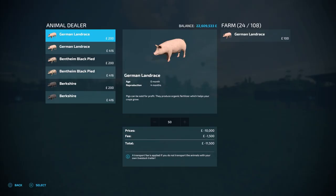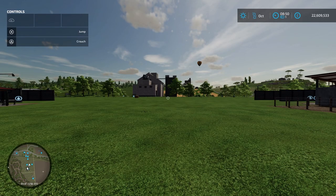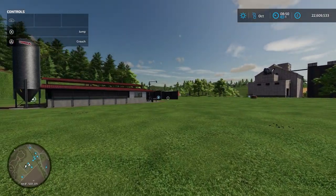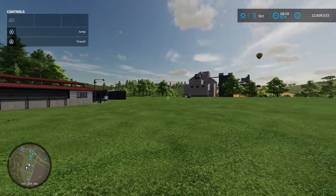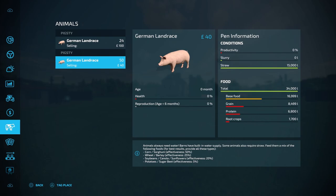Moving on to making money from pigs — if we look at prices you'll see two different priced pigs: one is 200 pounds and the other is 416 pounds. The difference is because they are different ages: the 200-pound pigs are zero months old and the 416-pound pigs are six months old. I've spent the same amount of money on each type in separate pigsties. I spent 9,999 pounds on the six-month-old pigs and got 24 of them, and for 10,000 pounds I got 50 of the zero-month-old pigs.